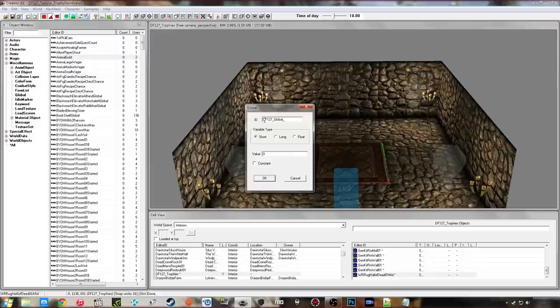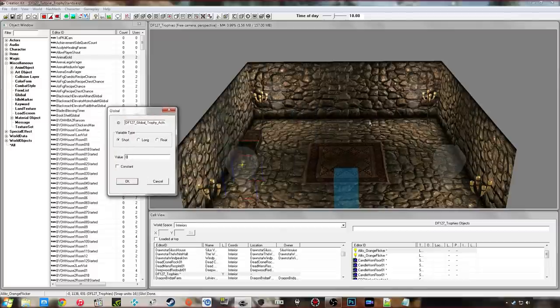Don't name all your IDs exactly the same as mine because it will cause compatibility issues if a lot of people copy exactly what I'm doing. So I'm naming mine df127_global_trophy_active. This global is set to the number of the trophy base that is being edited, corresponding to whichever one you're currently activating. In this case I'm going to create two trophy bases — if you want more than two you're going to need global variables for each. But this one is a universal global used across all of them, so you only need one of those.